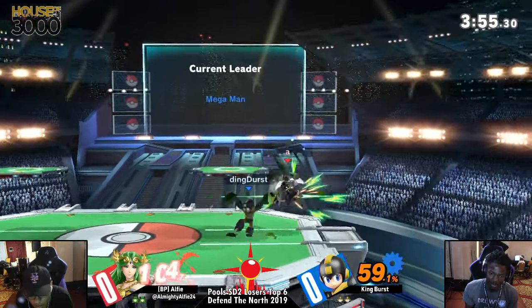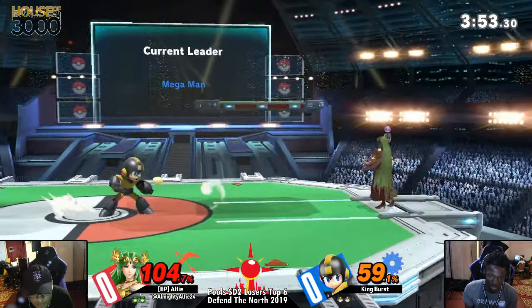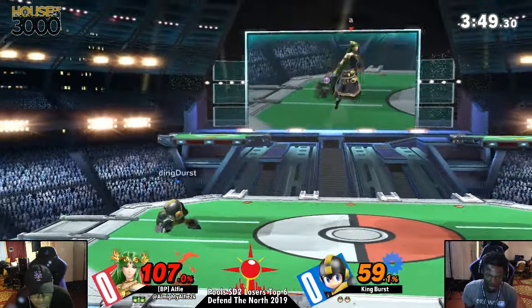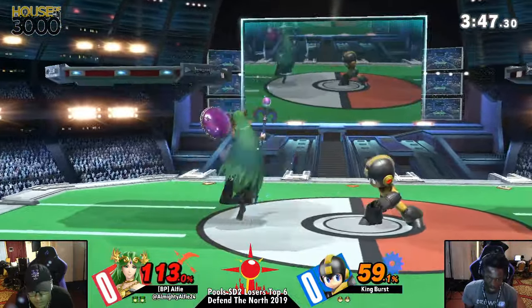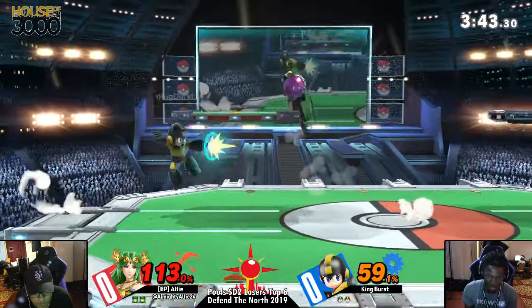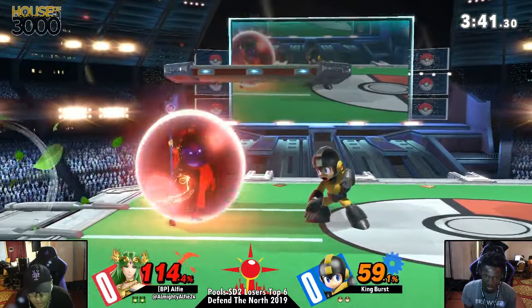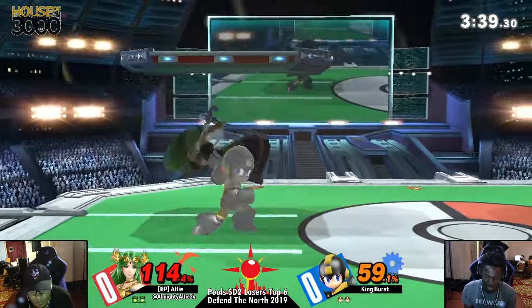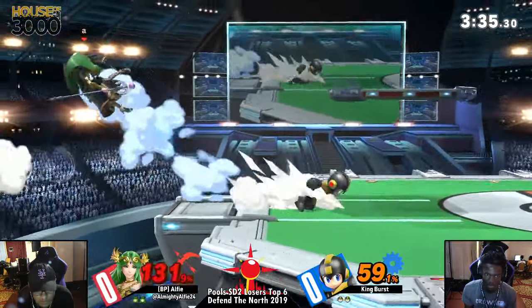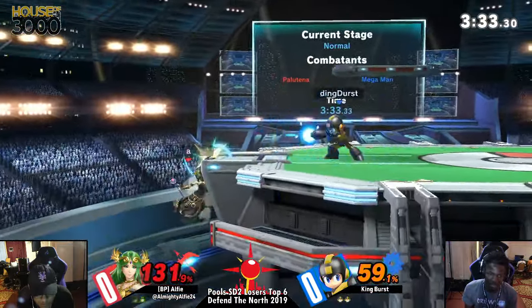As soon as you say that, he literally just does it again — and again, nothing. Alfie didn't back off, didn't have anything to call it out. I'm sure as the match progresses Alfie's gonna recognize that, but right now King Burst is taking full advantage of it. If you're Alfie at this moment, you're thinking to yourself, why do I keep getting hit by this? I want to see him make that adaptation very, very quickly, or else this set is not gonna look good for him.